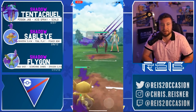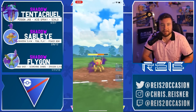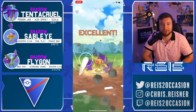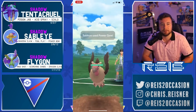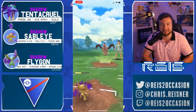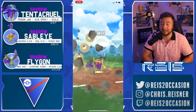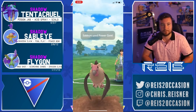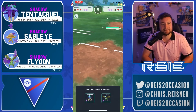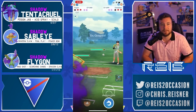Shadow Sableye lures out Mandibuzz — one nice thing about shadow Sableye. Go Power Gem here. Power Gem dishes out super effective damage — sorry, got distracted by a text. Stay focused! Second Power Gem threatens to knock out the Mandibuzz. Sableye flipping the zero-shield win against Mandibuzz. Now aligning Flygon with the Charjabug — unfortunately, Tentacruel doesn't really have anywhere to go so you might have to swap Tentacruel in against Quagsire.